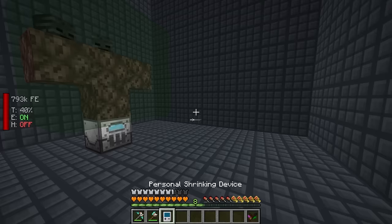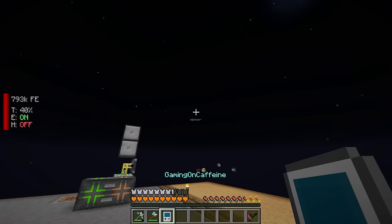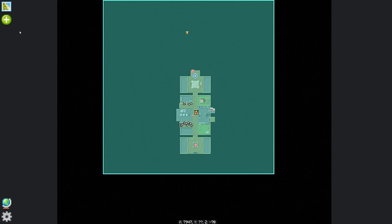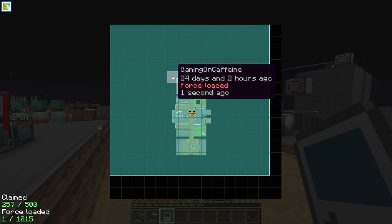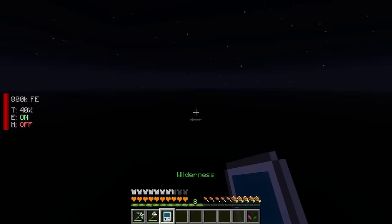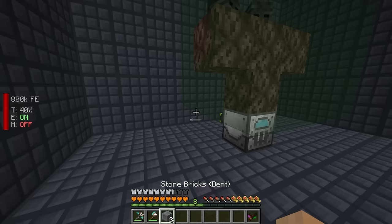One problem is that this won't be getting power. The reason is that back in the overworld — if you just right click on your personal shrinking device anywhere in the machine, it takes you back out. Out here, none of this is chunk loaded. If you want to chunk load it, you can go to FTB Chunks, click on claim chunks, and you'll see I've got zero force loaded chunks. If you hold shift and click, it will force load that chunk. So if I chunk load the entire base, when I go back in here, this should be getting power because that area outside is still loaded.